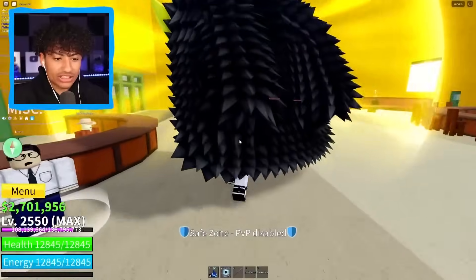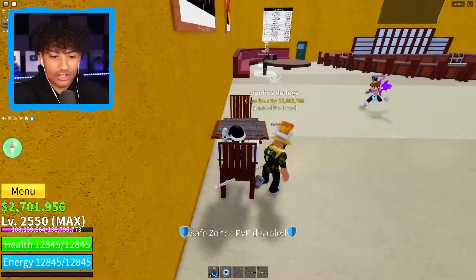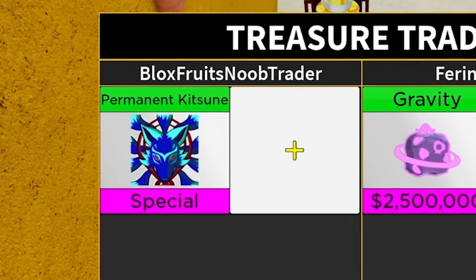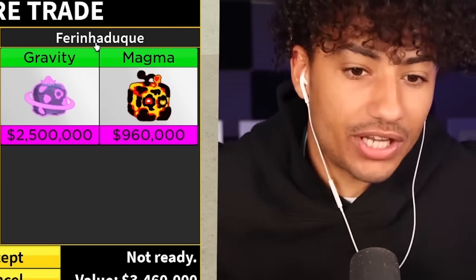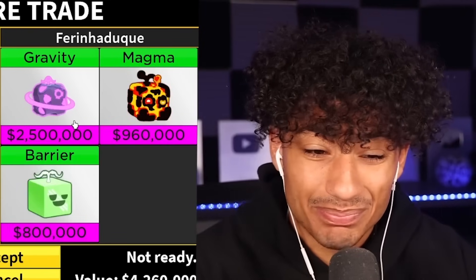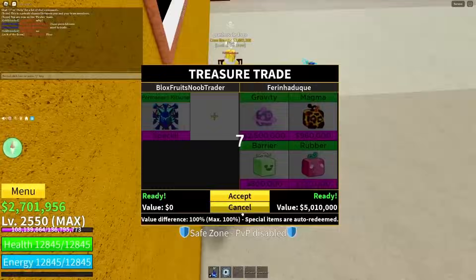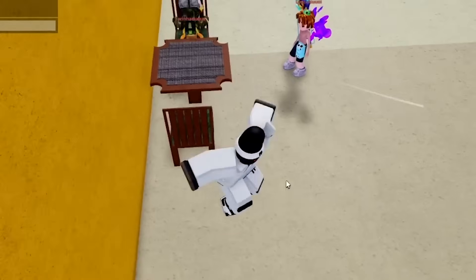Oh yo, we got a Buddha fruit in here. Somebody trade with me — I got permanent kitsune, you're gonna want to trade with me. Our first person — I don't know how to say that name, but permanent kitsune — is that all you have, gravity fruit? Do you have anything better? A magma barrier? This is not starting off good. Should I troll him? I'm gonna hit accept. He said 'please bro' — psych! Canceling that trade. Sorry bro, that does not deserve perm kitsune.